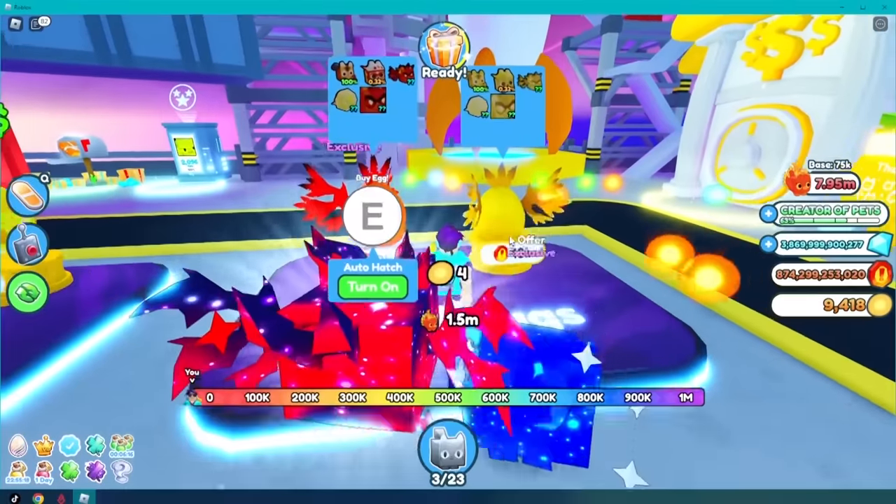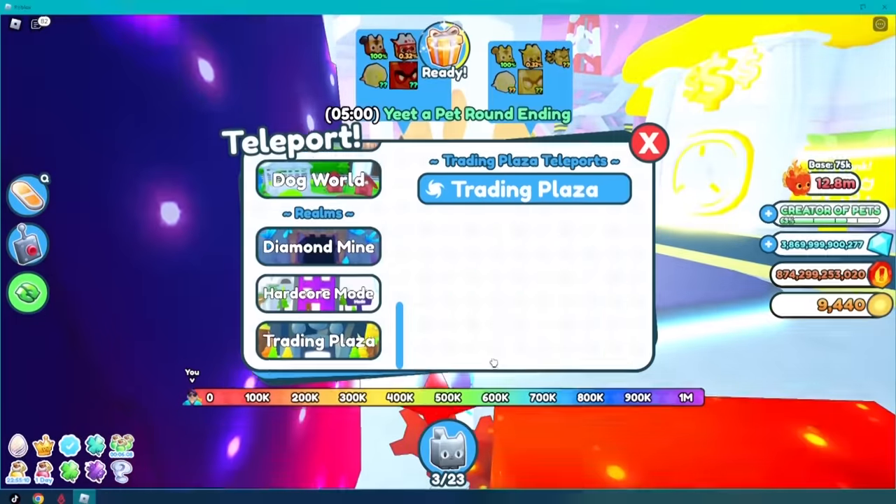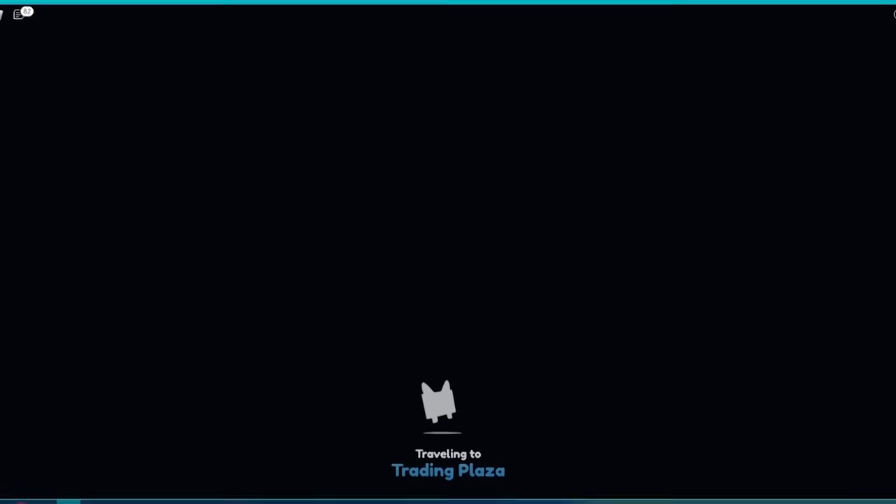But I got 874 billion coins to try to hatch some of my own. I guess we'll do that, but before we do, let's just go to the trading plaza one last time to see if maybe, just maybe, somebody is selling it.